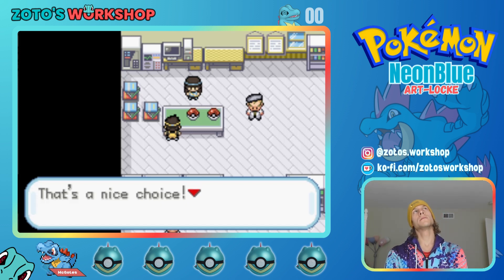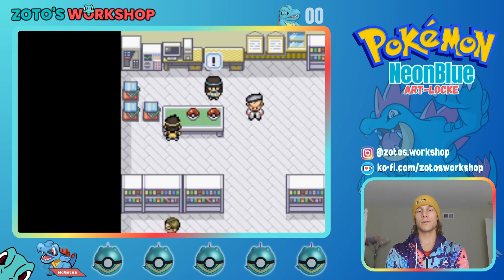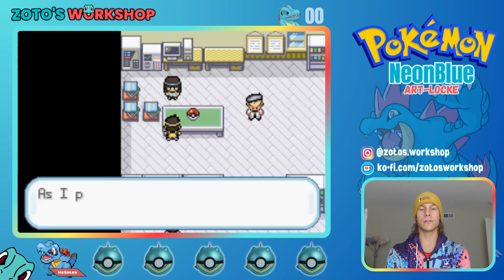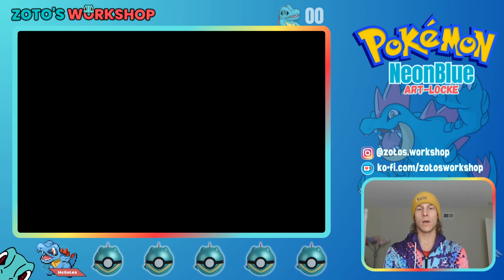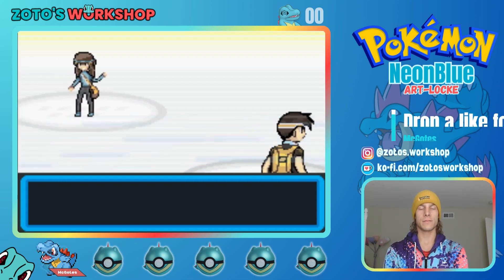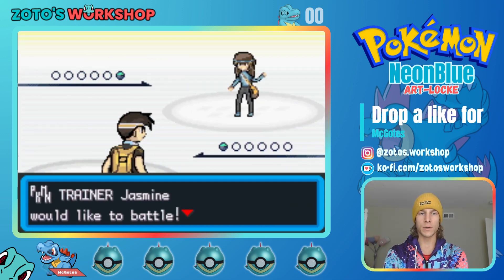She took the weaker one? 'As I promised, battle time!' We're just battling right here. These Pokeballs look a little different — those are funky. Trainer Jasmine sent out Cyndaquil. You got yourself a Cyndaquil and I got myself my McGoats.